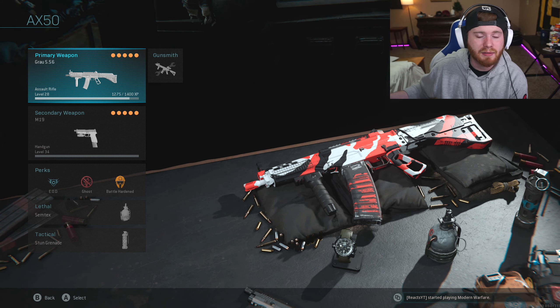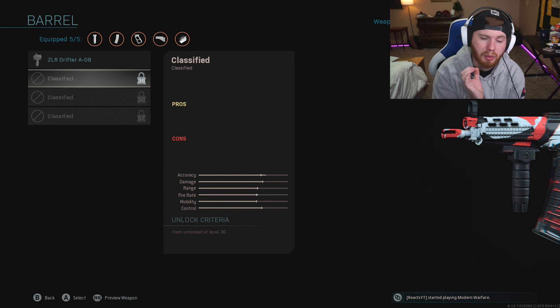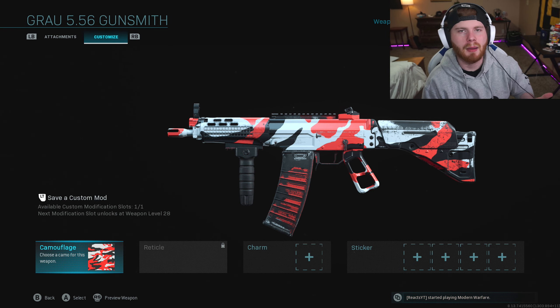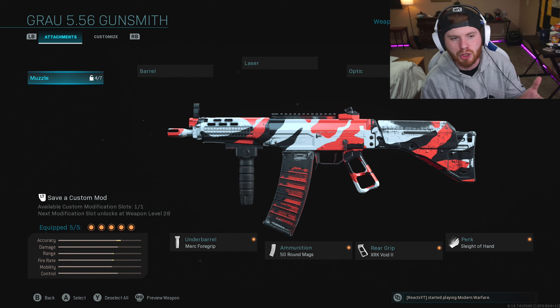So the Grau 5.56 — it's pretty decent. I definitely wouldn't say it's better than the M4 or the M13, but it's pretty decent for a brand new assault rifle. I guarantee some of these barrels could make this thing unbelievably good, especially with a monolithic suppressor and extended mags. It's just nice to have a new assault rifle — it keeps the game refreshing and it's pretty damn fun to use. If you're looking for something to compete with the M4 this probably won't be it, but once I actually grind it out and get all the attachments I'll let you guys know.